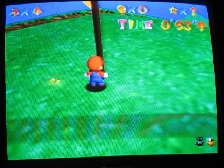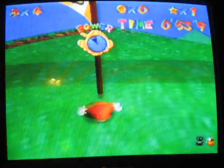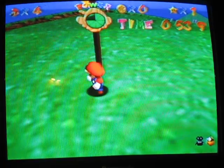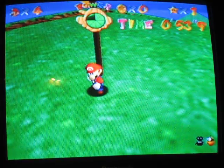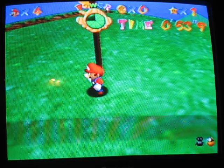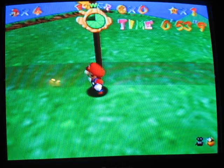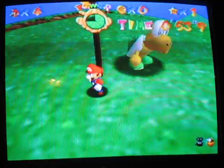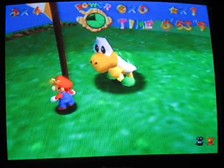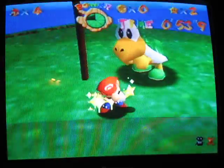When you reach the flag, just wait — climb around on the flag if you want. There are six stars in each level, and the seventh star in each level is a hundred-coin star. There are fifteen levels and fifteen castle secret stars. Koopa the Quick gives me a star for beating him in the race.